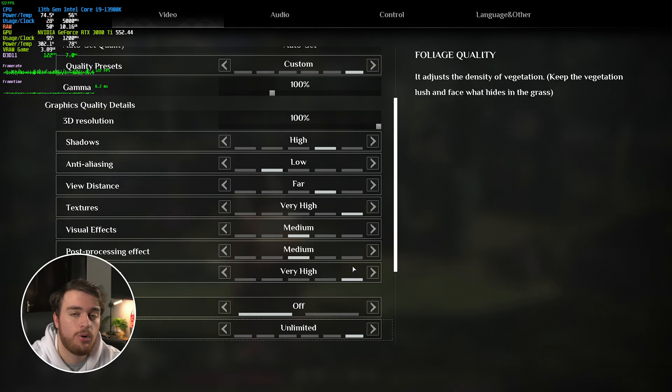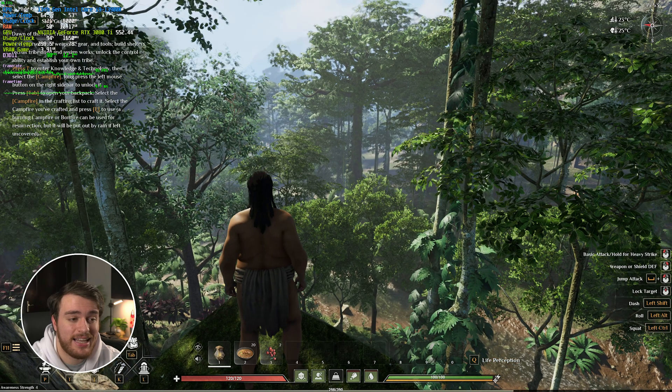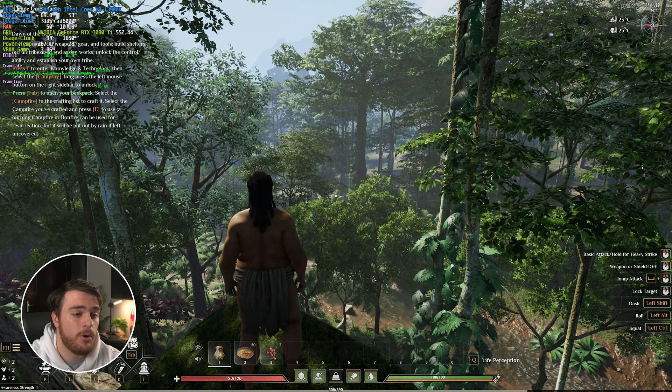We've covered most of the options under the quality settings. Scrolling down, we have motion blur, which I just generally recommend keeping off, and depth of field. If we look out over this valley, you'll see things get super blurry really quickly. If we pause and turn off depth of field, it feels like we've put on glasses — this looks personally way better to me. Unless you're taking screenshots where you want the background to be blurry, I'd recommend leaving depth of field off, just so you have better visuals while playing the game.